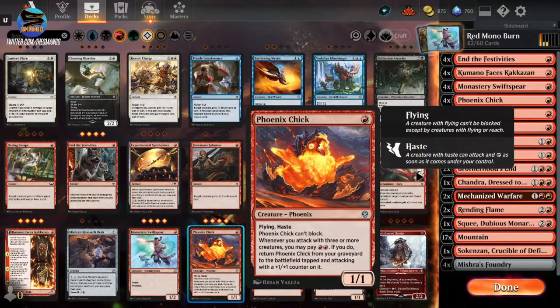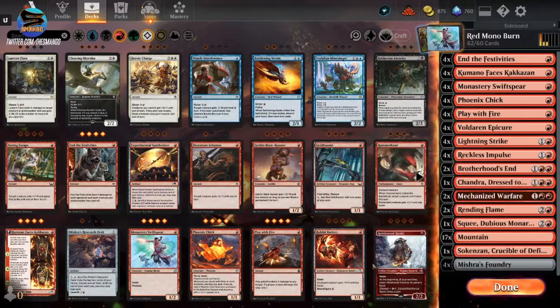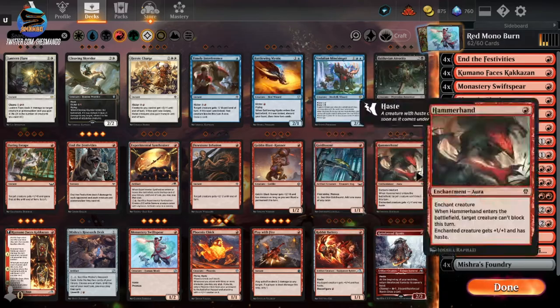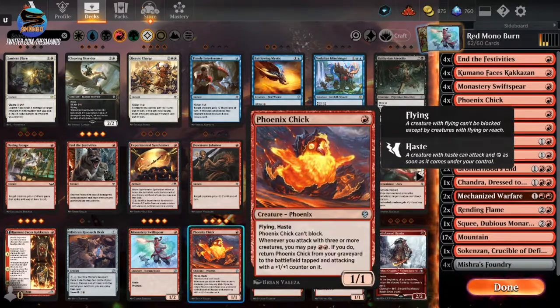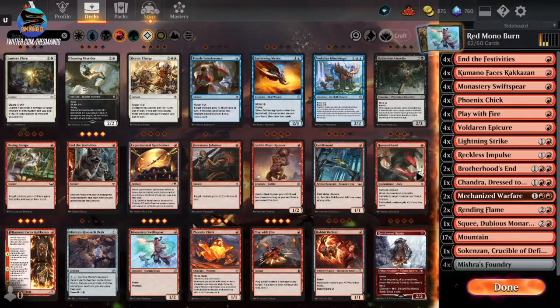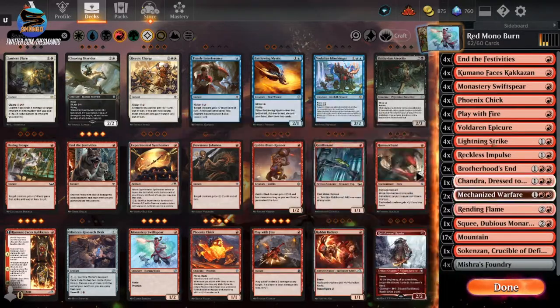Phoenix Chick is one of those cards I like to throw away. If you've got three creatures attacking, you can bring it back from the dead with a +1/+1 counter on it — it's great, it usually wrecks cards. Sometimes this card is used to create a blood token, draw a card, and sacrifice it. But Monastery Swiftspear is almost a game changer for this deck matched with Mechanized Warfare — it makes all your red cards incredible and you do so much damage.